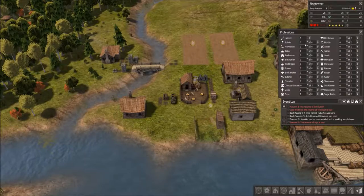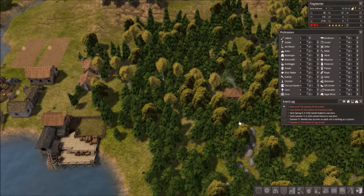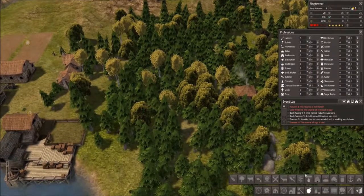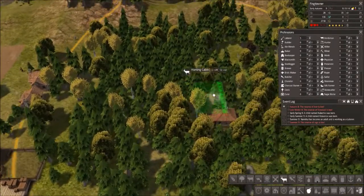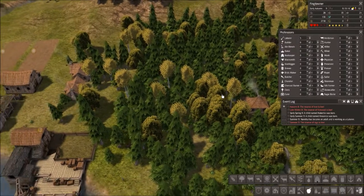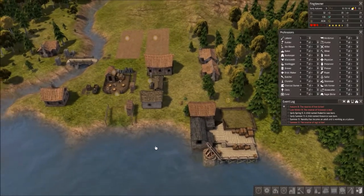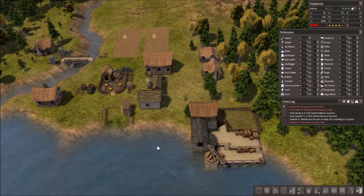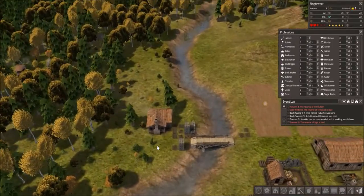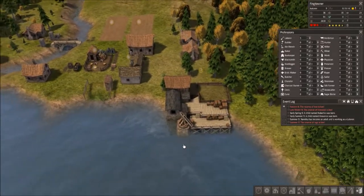Alright, we don't need the builder anymore — we got five laborers. I'm going to build a hunting cabin. The hunting cabin is going to hunt all the deer. We'll get venison from the deer, but we'll also get leather from the deer. That leather we can use to make hide coats, which will keep our little villagers warmer longer so that during the winter they can do more stuff before they have to go get warm. We can also sell the excess.